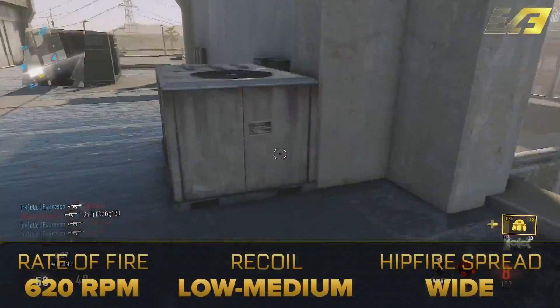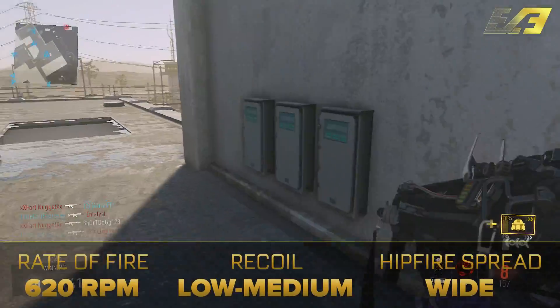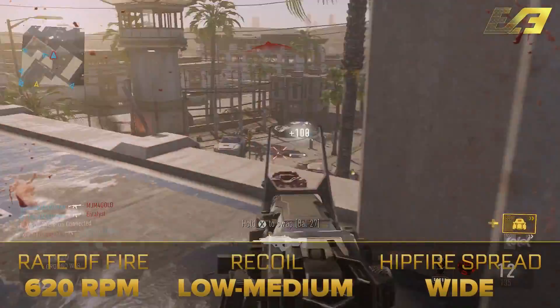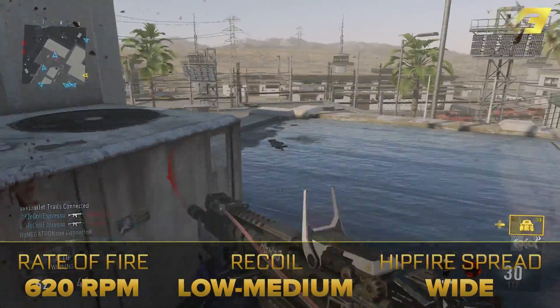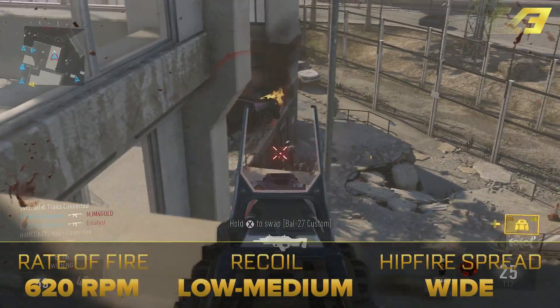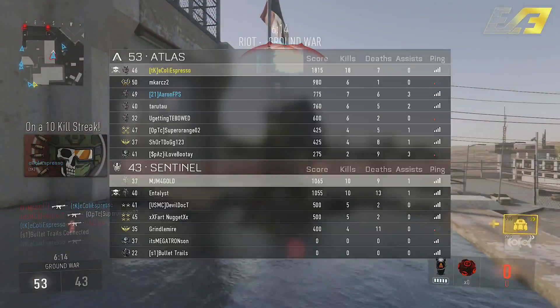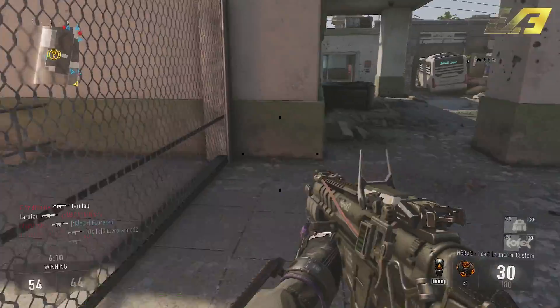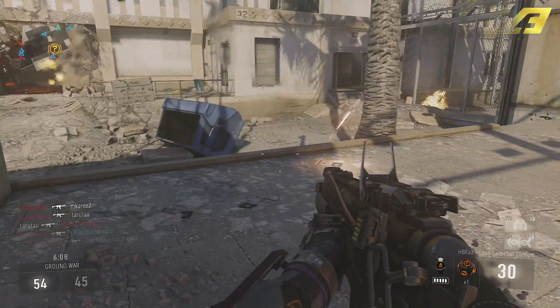It has a rate of fire of 620 RPM and a recoil class of low to medium. Adding those two factors together, this is a nice combination to get a steady flow of shots that can earn you a decent amount of kills. The center speed is 0.46 seconds — that is the amount of time it takes for your weapon to steady out after taking damage, or the flinch you get in a gunfight.